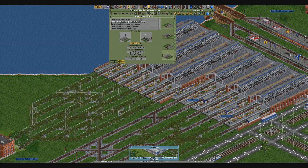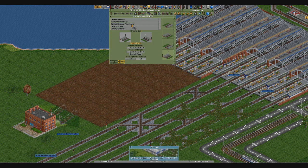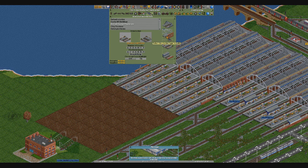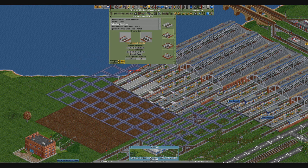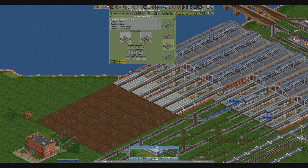In terms of strategy I'm going to plan out the high-speed lines a lot better, so we end up with a much more efficient network — I think the last one was severely lacking in certain areas. I don't want this to be four track — I want this one to be two track, because not all of my main lines will be four track. Some of them will be two track and this is a good example. So you and you will be the main lines coming in — there you have it, a nice four-track main line station.